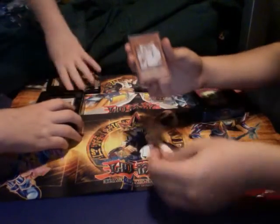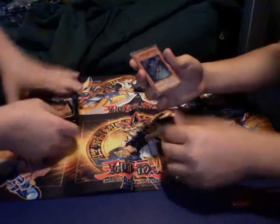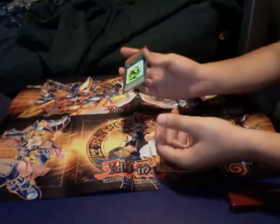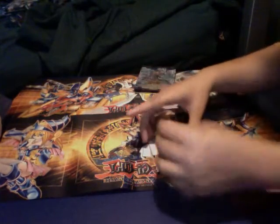We have Stardust Dragon Assault Mode. Koki Maru Guard. Blackwing Shura the Blue Flame. Iron Core of Koki Maru — however you say that. Twin Barrel Dragon. And Give and Take.